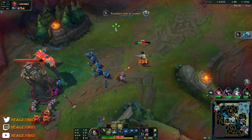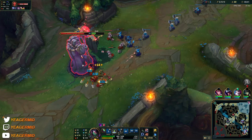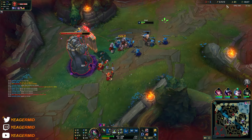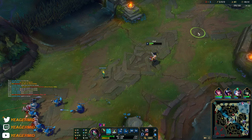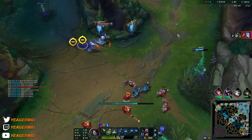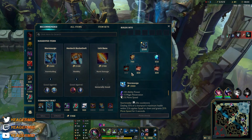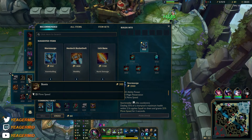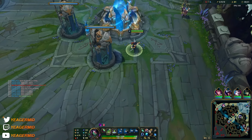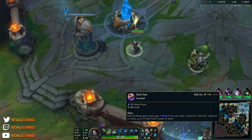I had to use the flash because I messed up a little bit, which is okay because I'm getting a plate now. Getting the Dark Seal — of course you're expecting to snowball, but also that HP against assassins helps you become a little bit more tanky, so if they decide to all in you have a higher chance of surviving.